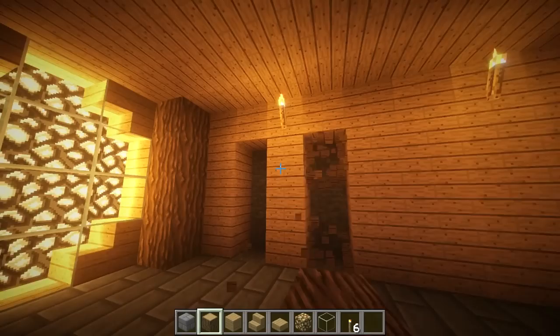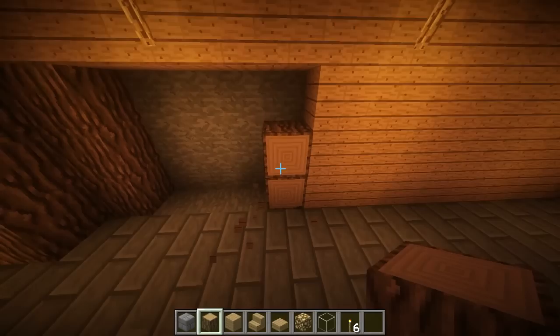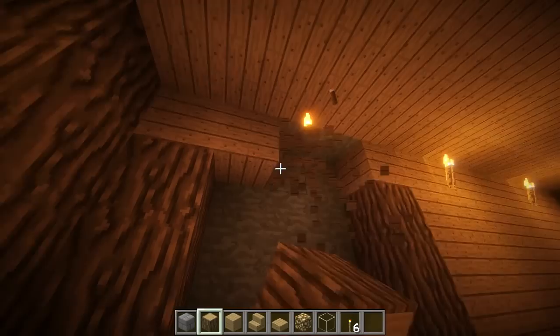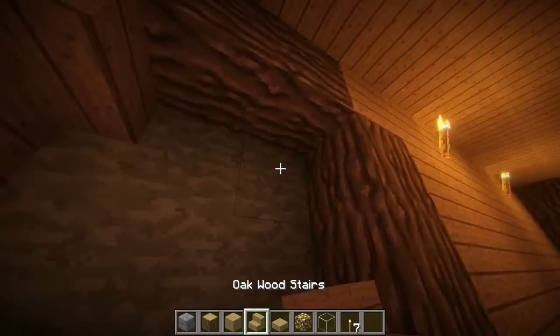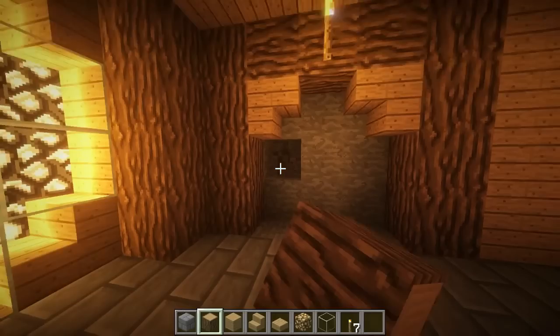Right here we're going to make the entrance to our first little room — this is going to be our bedroom slash chest area. You can really do whatever you want. Let's space these out one more apart, build them straight up three high, then build them across the top. In the corners we're going to do stairs, and then put a log across like that.